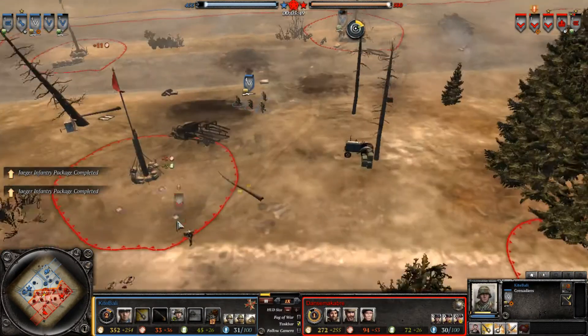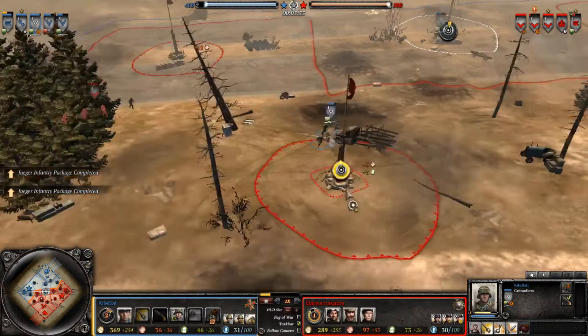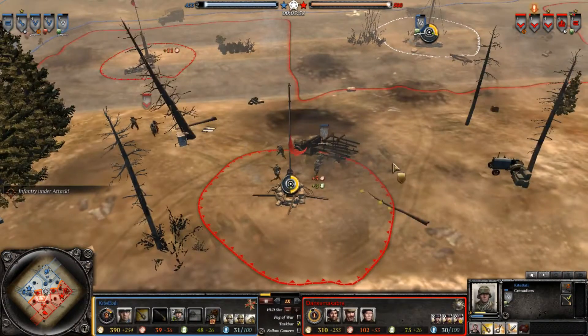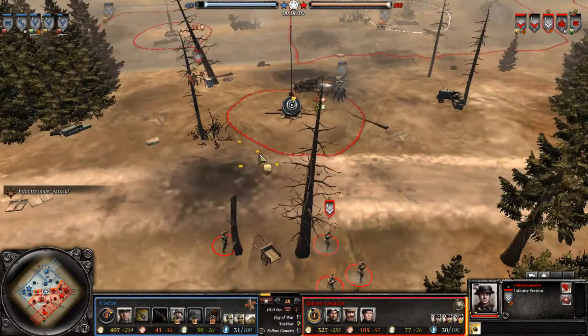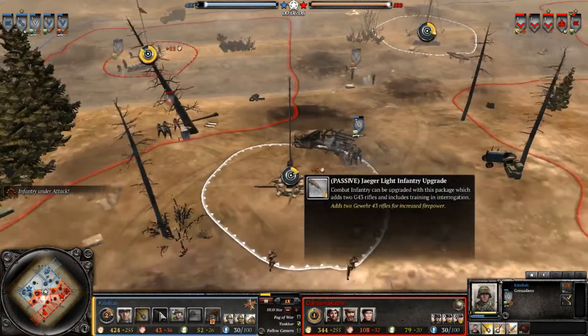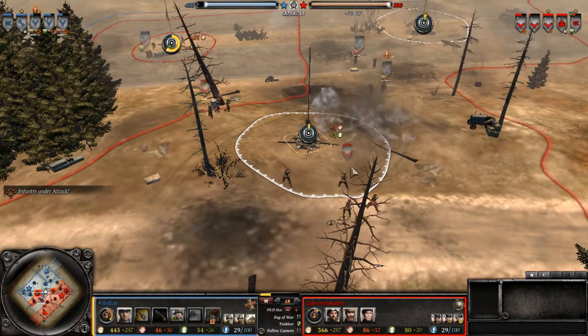At close range, the green cover does not provide any bonuses when the enemy is shooting at you from less than 10 units - I think that was the number, might have been 15 or 8. At close range the green cover doesn't really matter too much, and the numerical superiority of the Grenadiers did matter quite a bit. We have more infantry sections fighting it out with the Grenadiers, who are being upgraded with G43s from the Elite Troops - a pretty bad engagement for all parties involved.